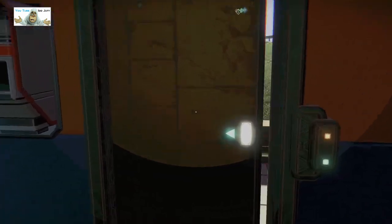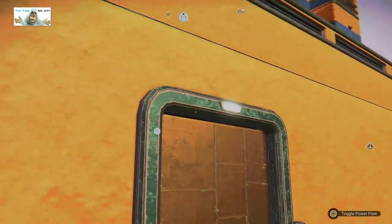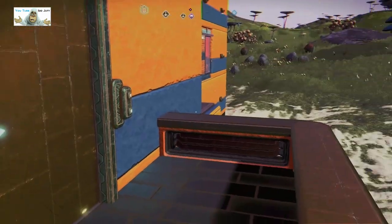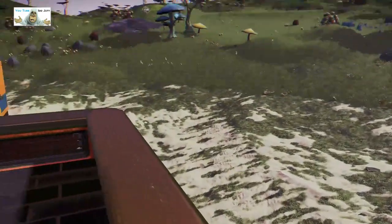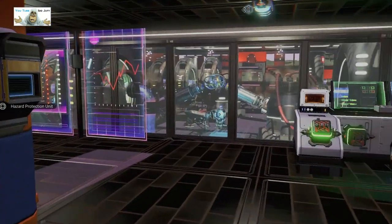There should have been a door over here — and there is. This must be that platform I've seen from upstairs. Which allows us to look at the countryside. Oh look — countryside! Why was that hazard protection unit? So I guess we're back out of here.